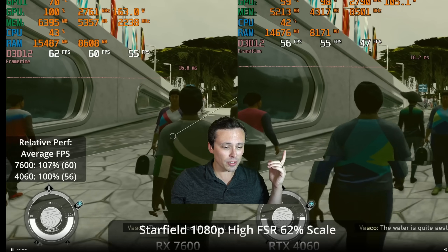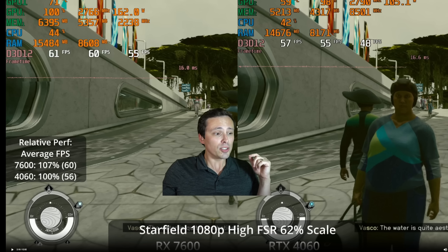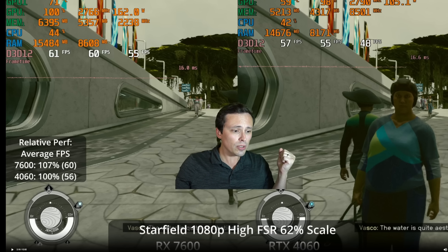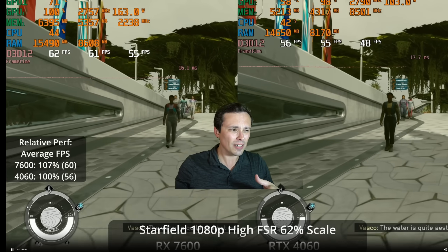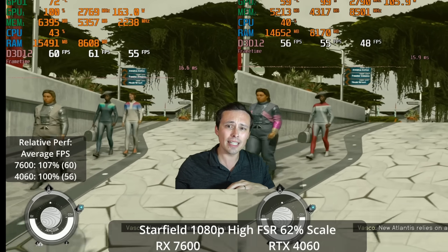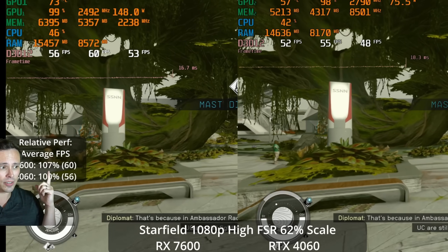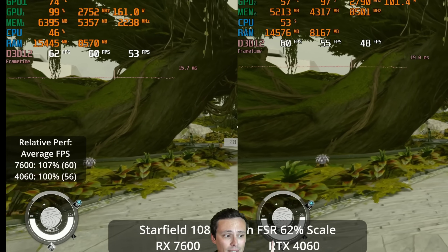Just to make sure we're not getting confused — I changed the GPU here. We're now looking at the RX 7600 from AMD up against the RTX 4060. These two GPUs tend to perform very similarly, with one leading over the other depending on the game. Here we're seeing the 7600 coming out 7% ahead at the 1080p high preset, which includes FSR upscaling at 62%.